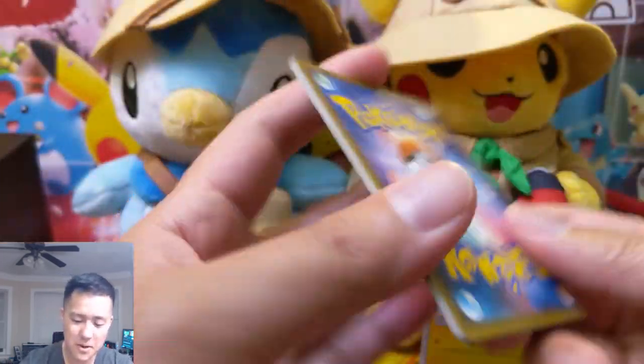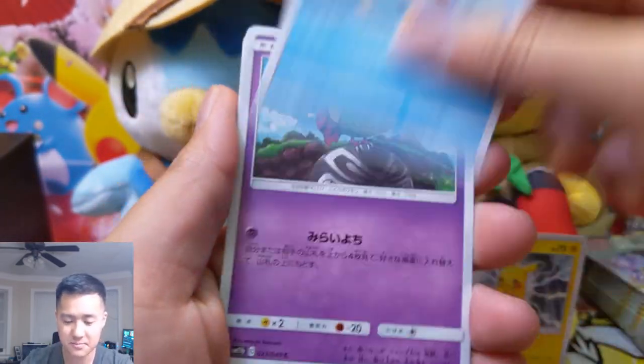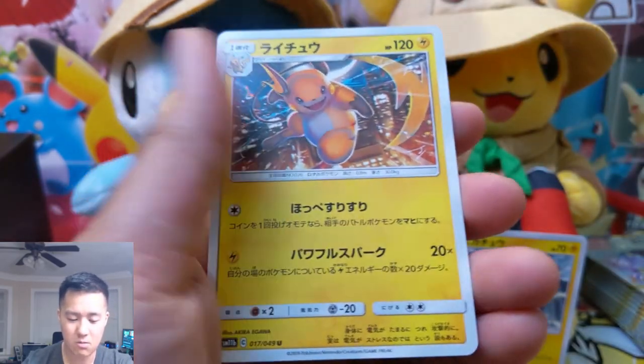Getting lots of good cards. Ooh, the Piplup — that's the one we want with Dawn! We also got a Natu, Slugma, and a Raichu.